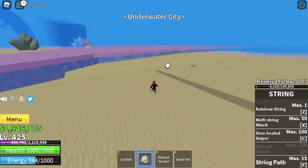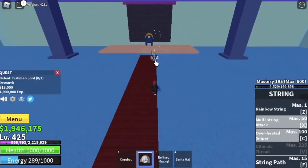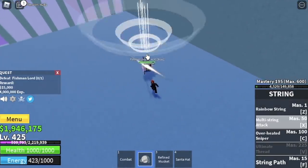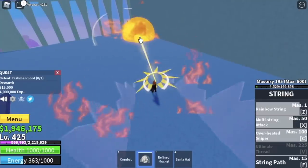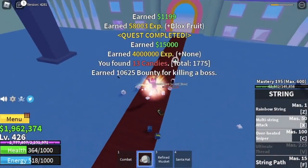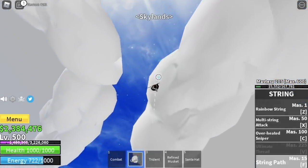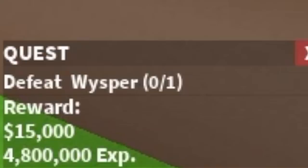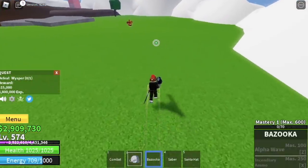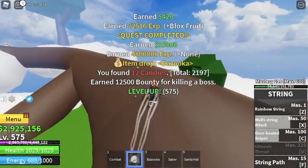At level 425, underwater cave. Here we're going to start and end with the Fishman Lord — it has two lives. The only thing you need to dodge is the Trident, same as the skill of the Magma Admiral. Once you dodge that, use your skills and everything will be easy. Our goal here is to reach level 500. The next boss is located in the Skylands at level 500 — the Whisper. It's easy to defeat — just dodge his cannon. If you ever get his own cannon or bazooka, that will be good.